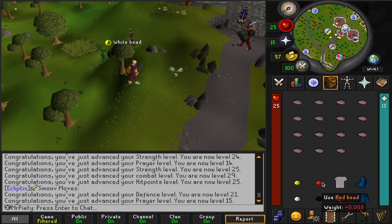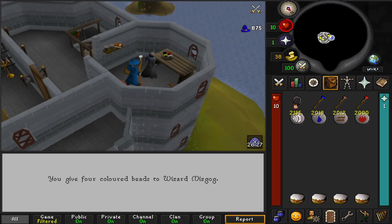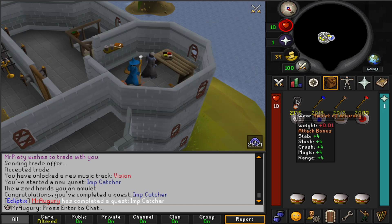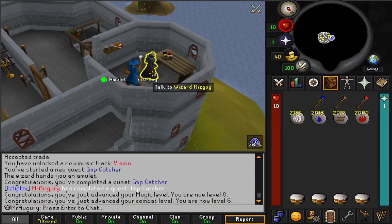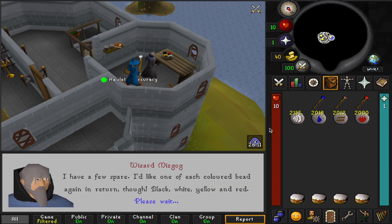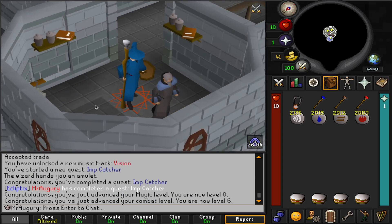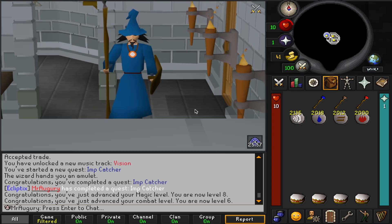It's time to deliver the beads along with the blue wizard hat and blue wizard robe to Mr. Augury. We're able to finish up the Imp Catcher quest, which is very nice. I also get the amulet of accuracy. I was going to try a drop trick to get the beads on the other accounts as well, but I'm not down to get those beads again. So we'll just use this amulet of accuracy on Mr. Augury.